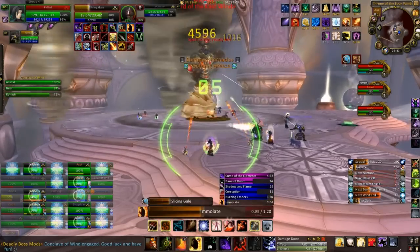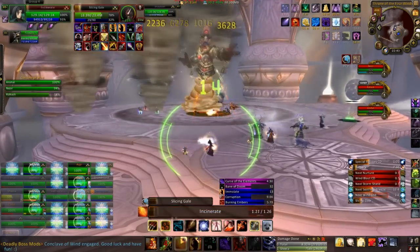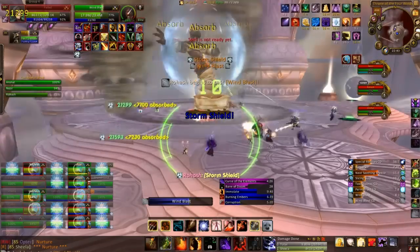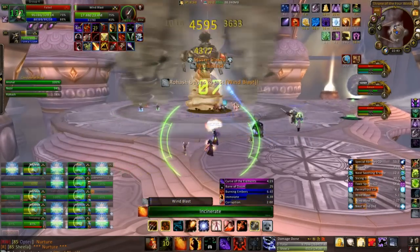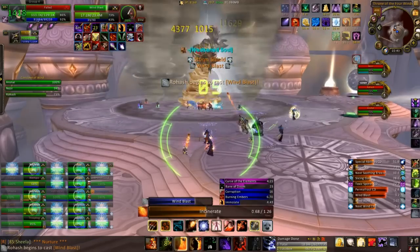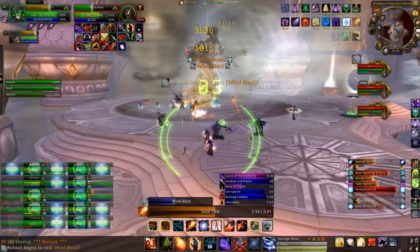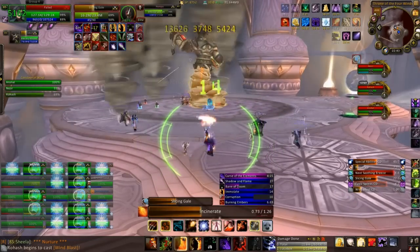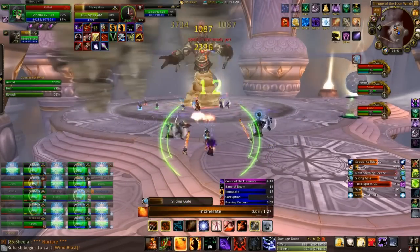Once the Storm Shield goes up you've got around three seconds to get it down. Being as most of our spells take about that long to cast, you want to save things like Conflagrate or anything that's instant that you can use to burst down the shield. You'll notice that the wind blast was placed slightly to my left, and being as I know it's going to move three quarters of the way around the platform, I know I'm safe stood where I was.